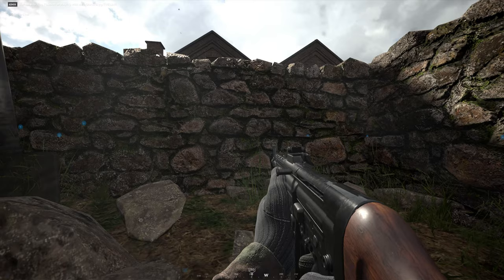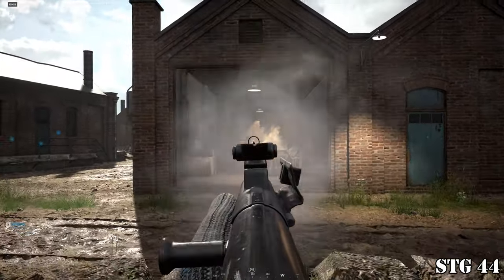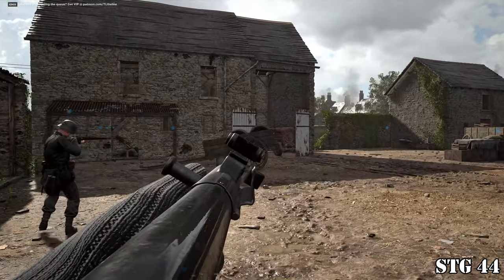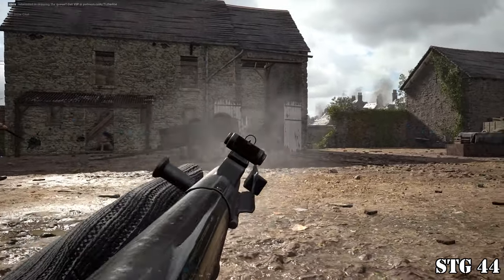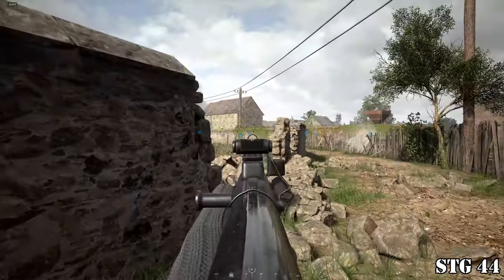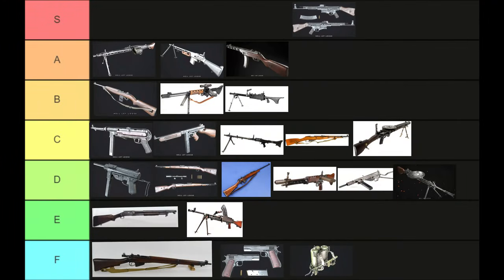The STG44 is an outstanding weapon. It set the standard for the modern assault rifle. It's the king of medium distances, a one-shot kill when used within its range, and has low but noticeable recoil. It is an S tier weapon.